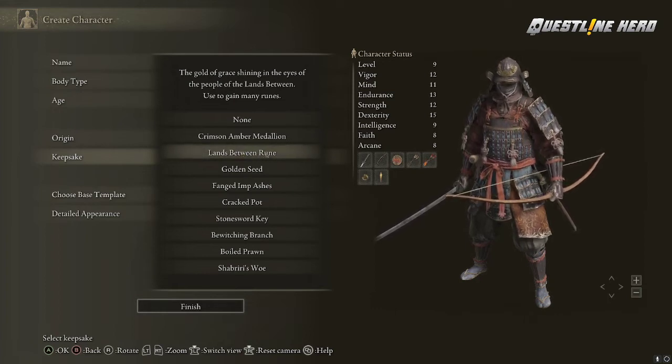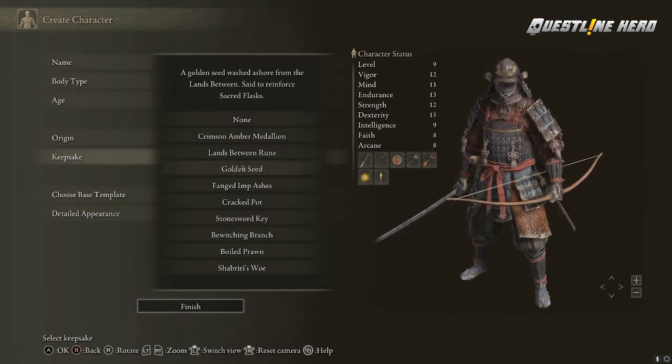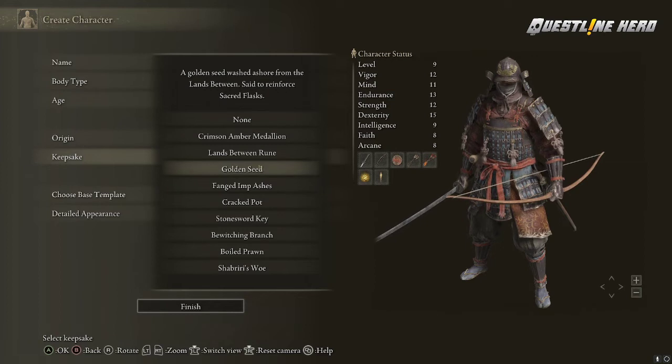This Golden Seed gives you one extra use on your flask. You start the game with four uses of your flask — either FP or HP — so it refills your mana or your health. Normally you get four; this gives you five. You will get these throughout the game anyway, but this gives you one at the start. I started on a caster and this would have been super helpful, because you need a lot of mana to keep up with casting spells. Pretty good especially if you're running a mana user like a healer or caster.